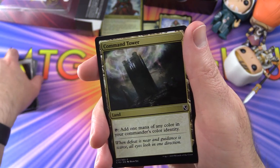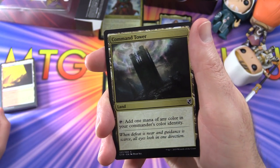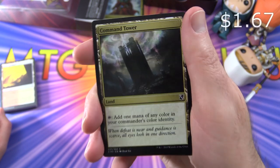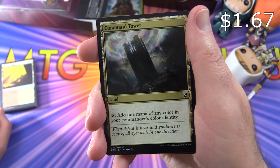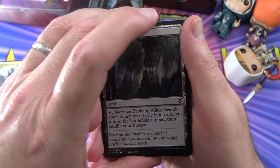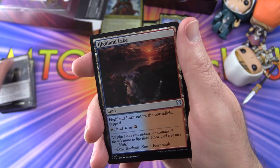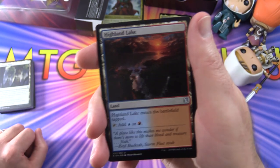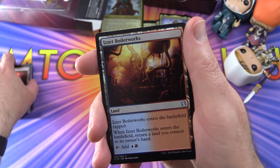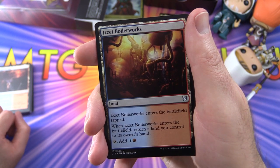You'll notice a lot of these enter tapped, so if you were planning to upgrade these decks, that's probably a good starting point — add some shock lands or something. Next up is Command Tower: tap to add one mana of any colour in your commander's colour identity, which is popular in Commander in general. Evolving Wilds basically just searches your deck for a basic land. Highland Lake enters tapped and adds blue or red.